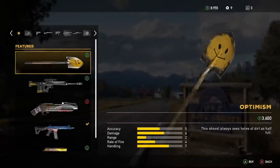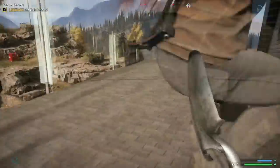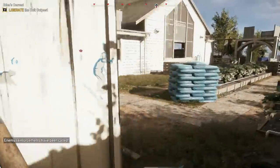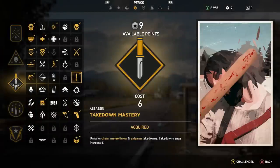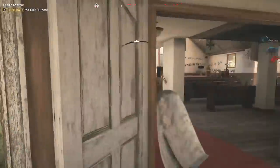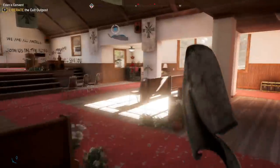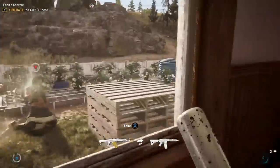Oddly enough, one more weapon — probably the best up-close weapon — which you would least expect: the shovel. The reason the shovel is so detrimental to enemies is because once you get the takedown mastery perk, it unlocks chain melee throws and sidearm takedowns. You can literally throw the shovel at people, and I will put up footage showing that you can take down anybody with one toss of the shovel.